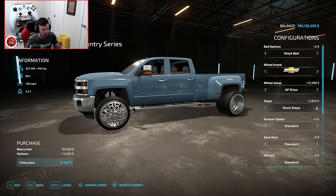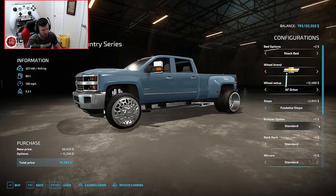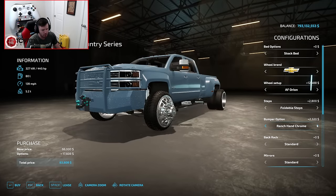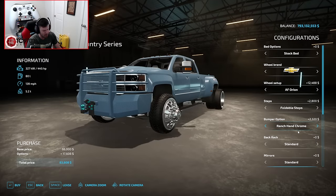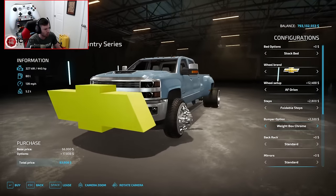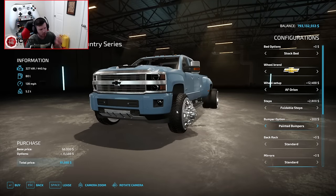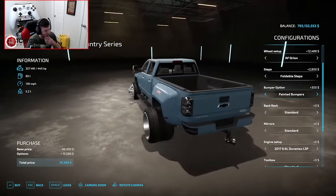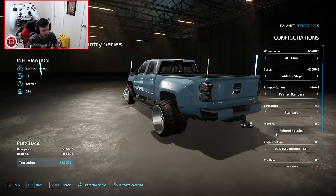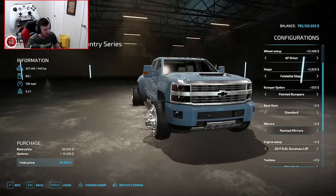For steps, do we want stock steps or foldable steps? I didn't realize foldable steps were going to be a thing on this truck. For bumper options we have a standard painted bumper, a painted bumper and grille color match, or a chrome Ranch Hand bumper with a front hitch — you could even use this as a pull truck with a weight box. We're going to color match the bumper and leave the main grille chrome. For mirrors, I'll leave the actual arm blacked out but paint match the mirror itself.